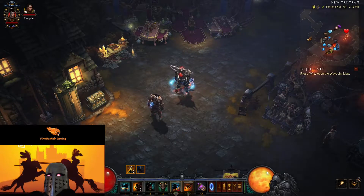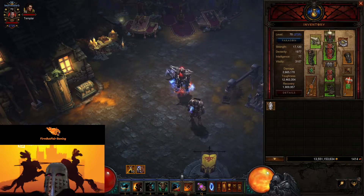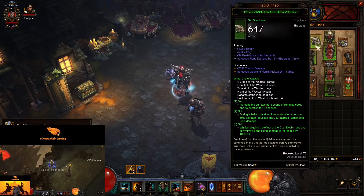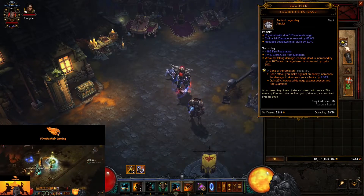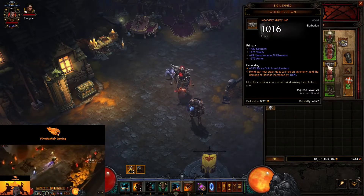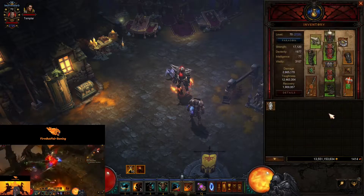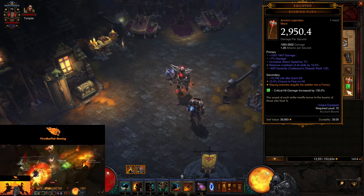Jumping into the itemization — I'm just going to throw up a little video at the bottom showing how it moves through the rifts or bounties. We are using much of the same items we normally have for this build. We need the six-piece Wrath of the Waste. We're wearing Squirt's for the neck, using Mortick's Brace to give Wrath of the Berserker every rune, Lamentation for the belt so Rend can stack up two times. Same with the Obsidian Ring and Convention of Elements.